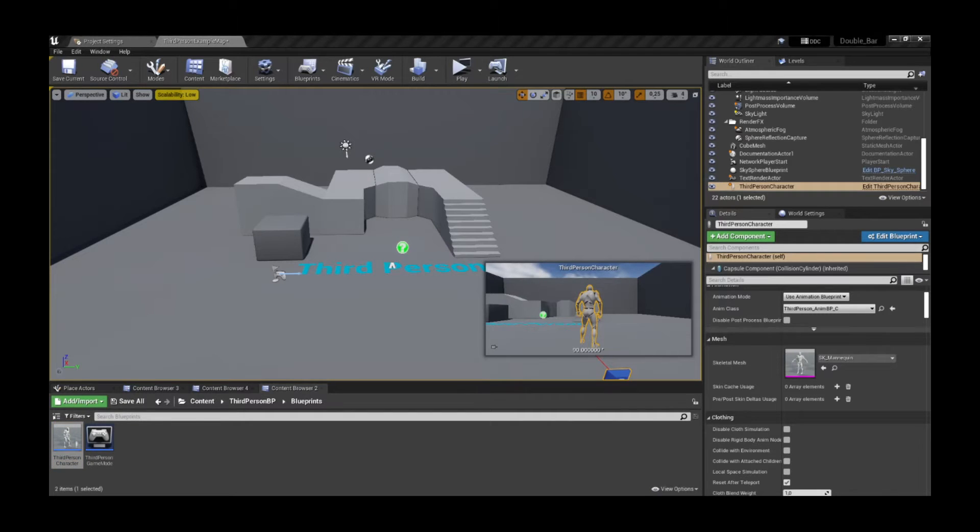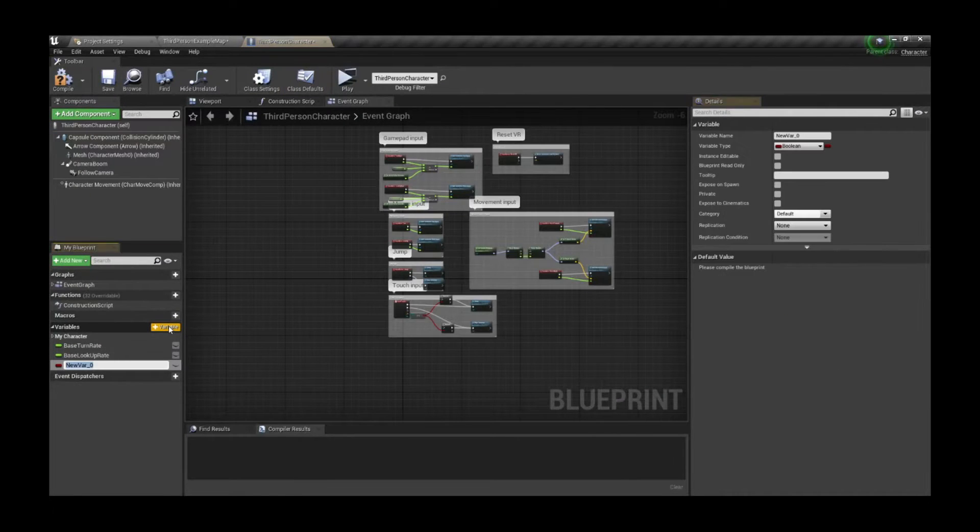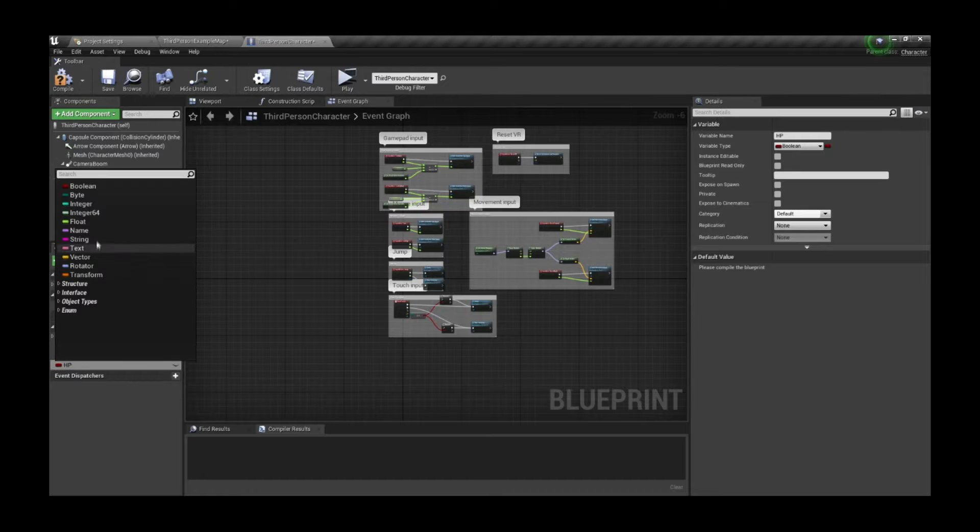We are not going to make any epic fight scene here, but randomly decrease the HP value that will drive the bars, which is our main focus.